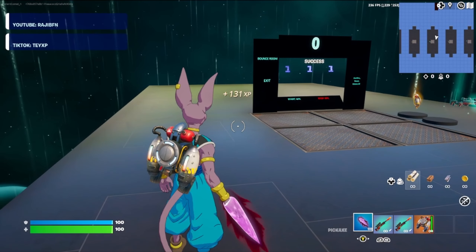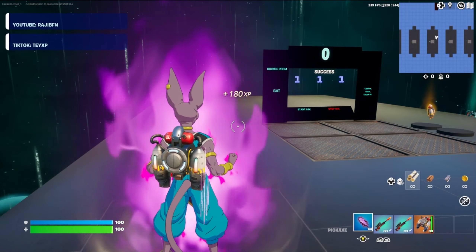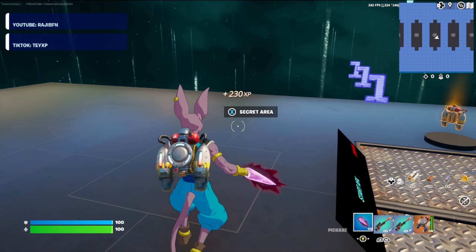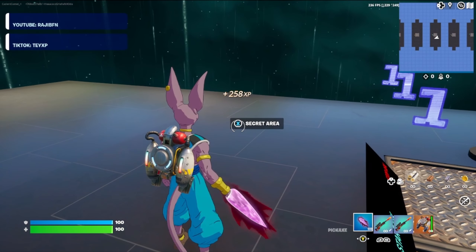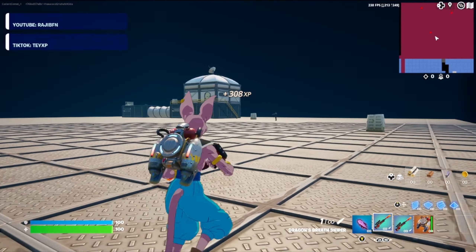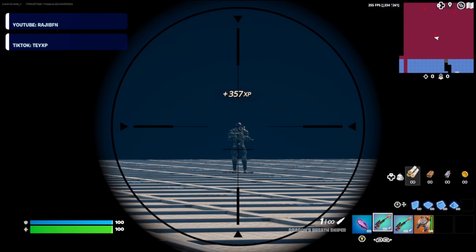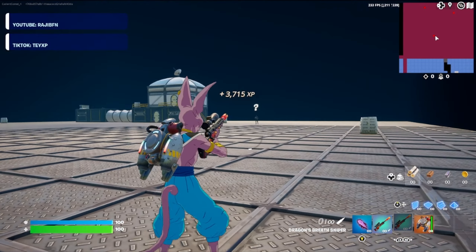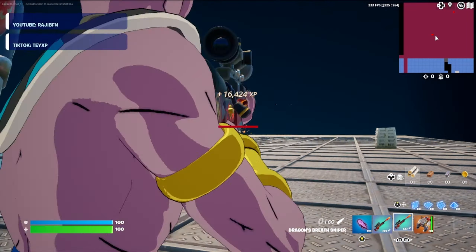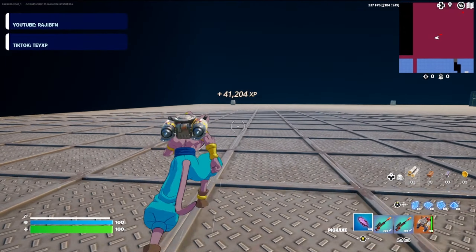Come over to this little box right here and go ahead and emote. If you've done it in the correct spot, you should be able to come around the sign. There's a secret area button right here — go ahead and press it. That'll bring us to this area, and if you look off in the distance there's two IO guards. Go ahead and line it up and snipe their little faces off. Look at all the XP rolling in now.